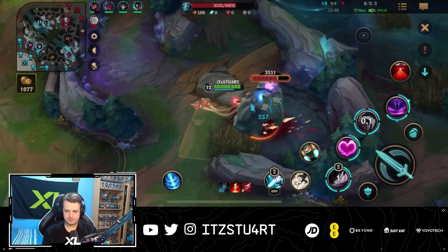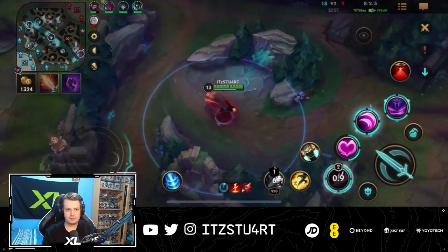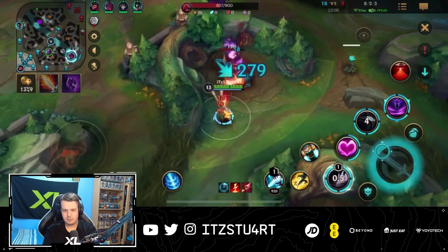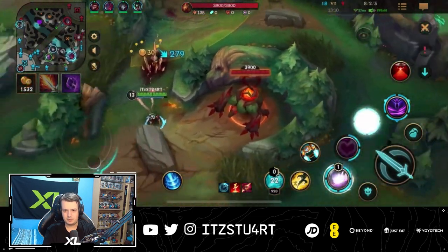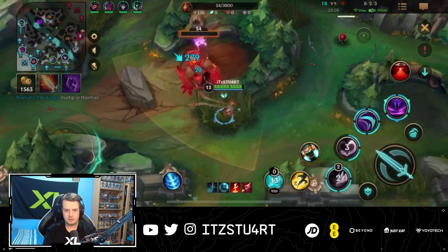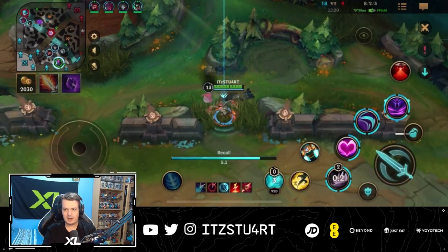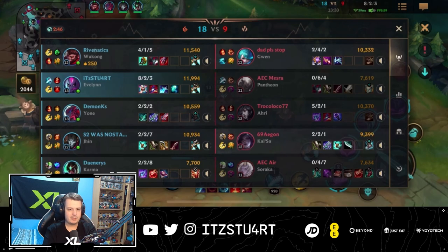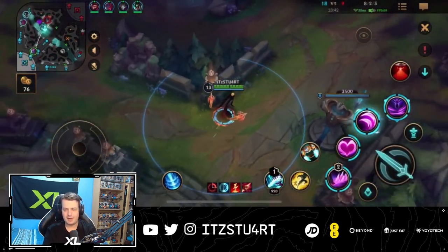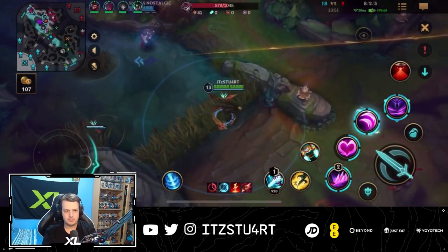We're back to clearing through the jungle and farming up. We get Lich Bane completed and move on to Void Staff as our fourth item. Wukong has 10,000 gold already. Our target this game is Soraka — we always want to focus her because she's healing a lot. I could have gone for anti-heal a bit earlier with Oblivion Orb. I see Kai'Sa isolated in the back line and jump on her straight away, killing her with my ultimate. With Evelynn you're always looking for flanks, but this time I wasn't in range to charm Soraka, so I couldn't burst her — I burst Kai'Sa instead and traded kills.